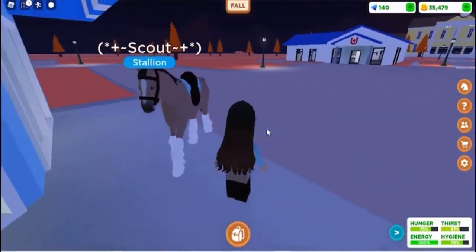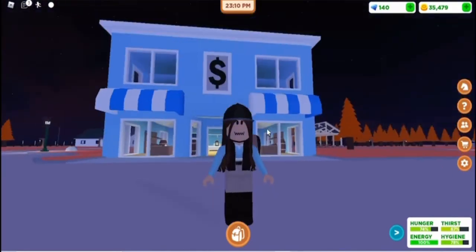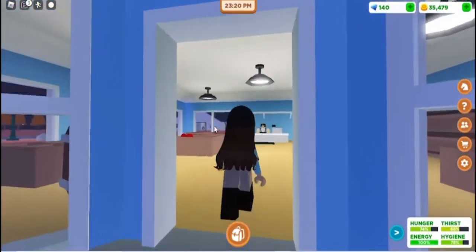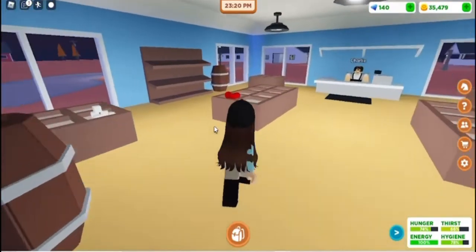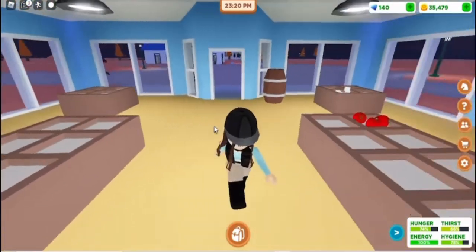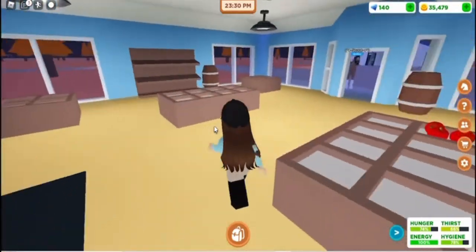It no longer says Charlie's outside — I think it just has a money symbol. Nothing has changed too drastically other than the design of the store, but it still has all the same items and you still have to talk to Charlie to get seeds.